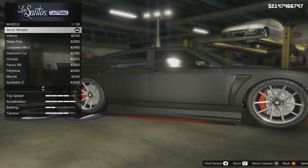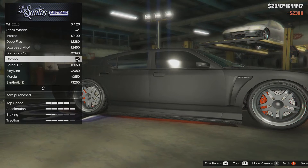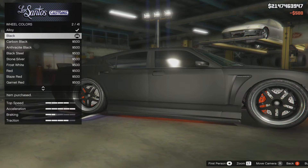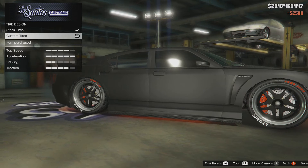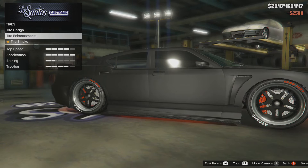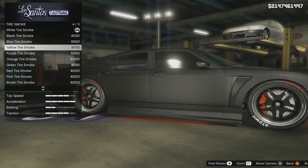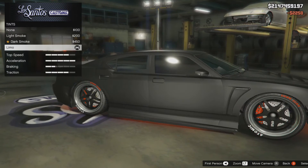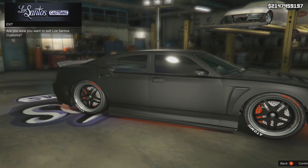Let's have sports wheels — those ones, they look nice. Wheel colour — black, obviously. Tyres — custom tyres, lovely. Bulletproof tyres, we've got those already. Tyre smoke — red tyre smoke, there we go. You can do so many things to these, this is crazy. We've done it all, I'm happy. Are you sure you want to exit? Yes, confirm. Thank you.